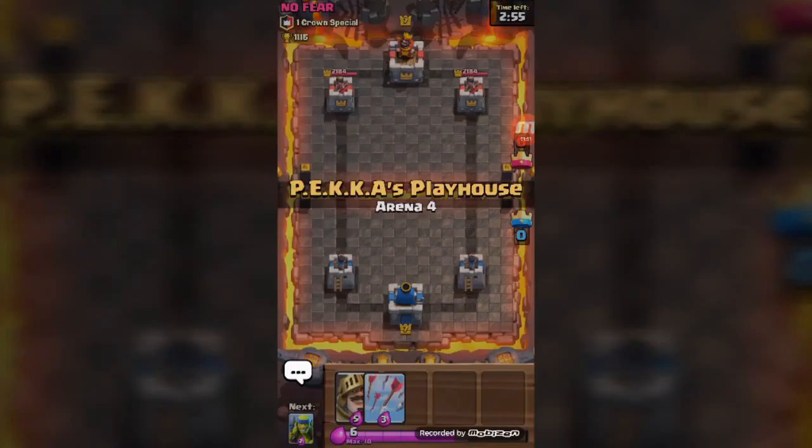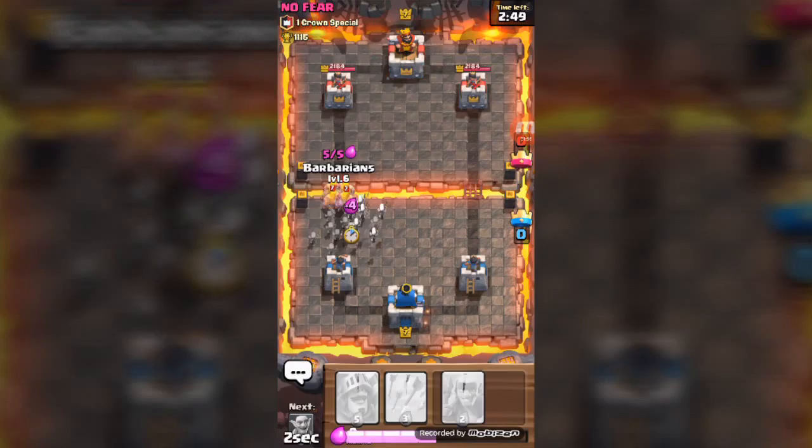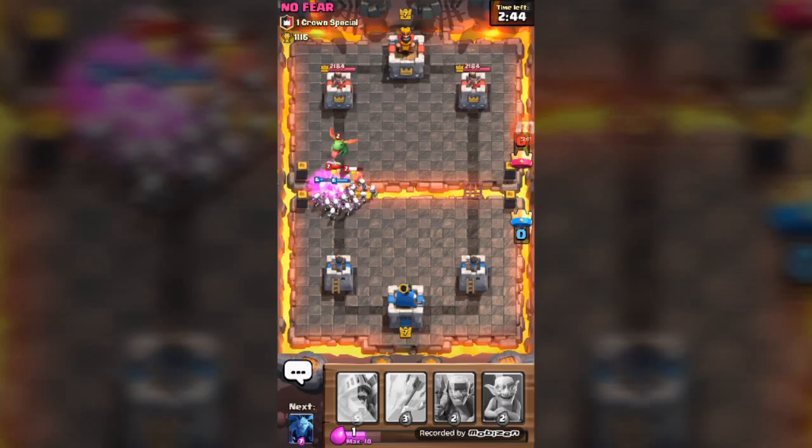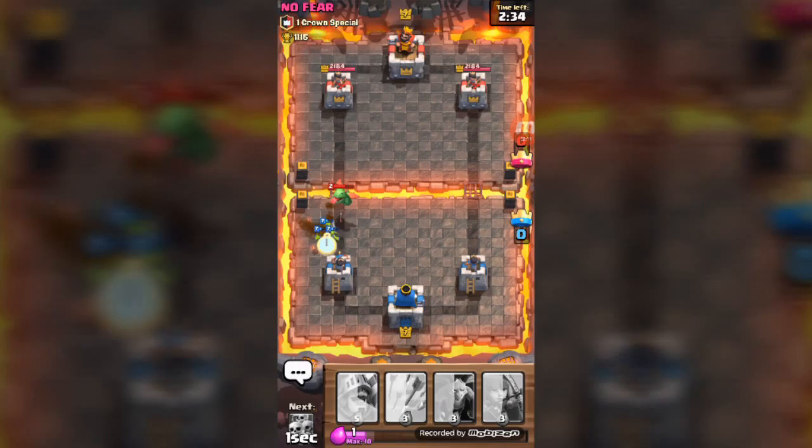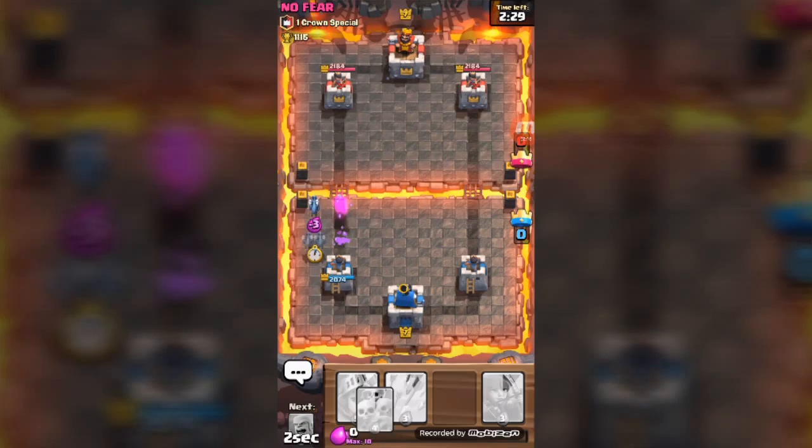We're going up against a level 7 player, just like us. He's starting aggressive — this guy doesn't mess around at all. He really doesn't have any fear.